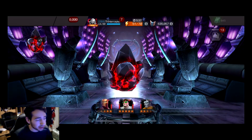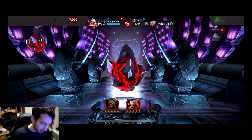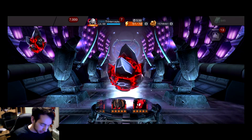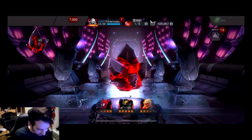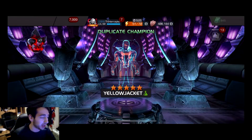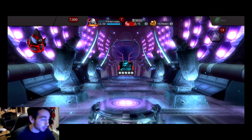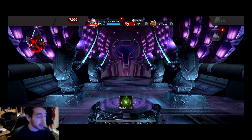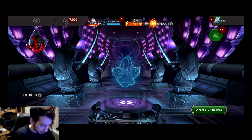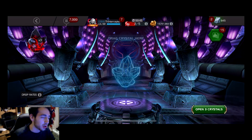Four more crystals - come on, give me that White Mags. The two champions on the outside were both new and Yellow Jacket was not - Spider-Ham and Ghost Rider would have both been new. Instead we got Yellow Jacket at sig 80. We're just going to pop the last three.